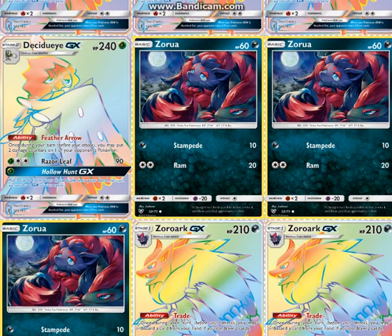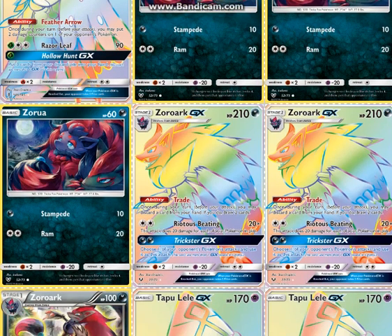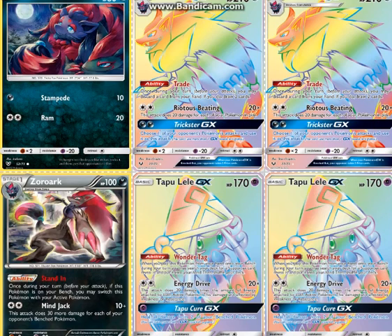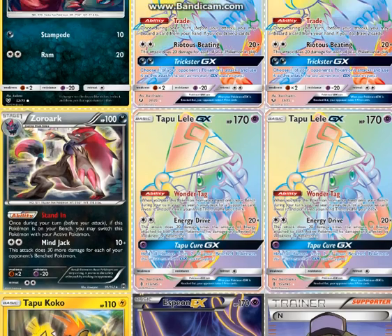3 Zoroark — you'll want to use the Zoroark with Ramp because you can attack with it if you absolutely need to; you cannot attack with the other ones. 2 Zoroark-GX ARC: the Trade ability lets you discard cards from your hand and draw 2. Radiant Feeding does 20 for each of your Pokémon in play, so a max of 120 without any other amplifiers. And then 1 Zoroark-GX — I just like this for Mindjack, though if you need to play a 7-prize game it's not that useful, so you could cut it for a Tapu Koko or a Mewtwo, but I like it.